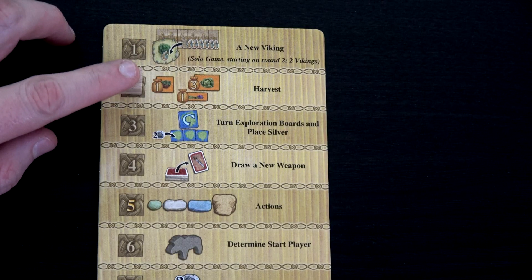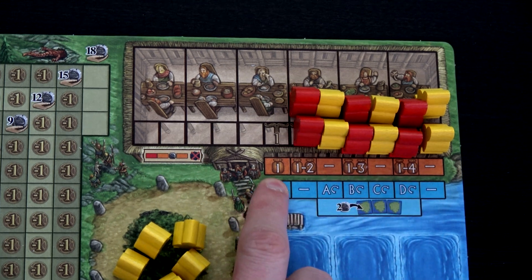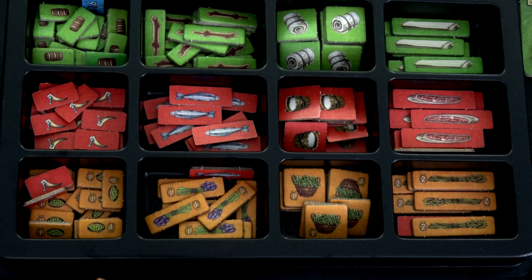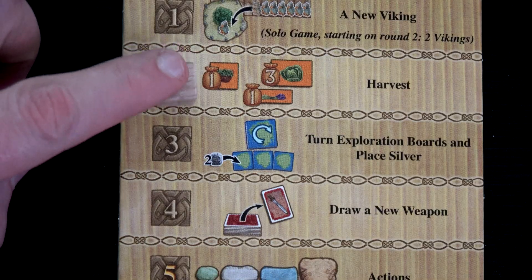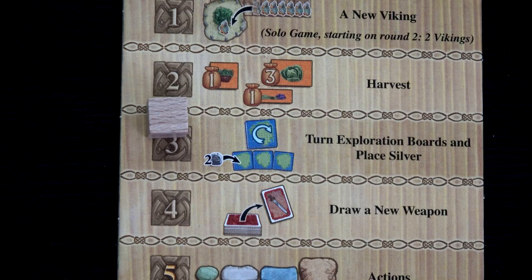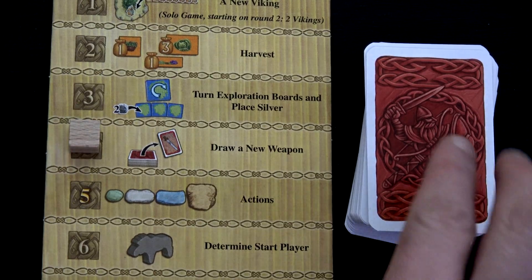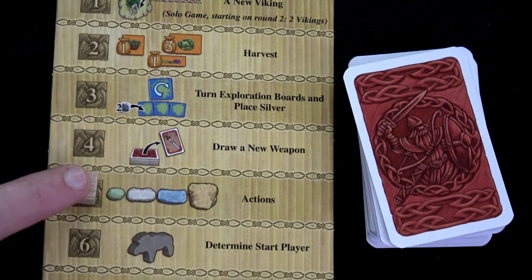We move to phase two: harvest. Looking at our player board, we harvest all level one goods this round — peas, flax, and beans. After harvest we move to turn exploration boards and play silver. The bottom track tells us if we need to flip any exploration boards or put coins on any boards; in round one it's a dash, so nothing happens. Then we draw a weapon card — we now have a second bow and arrow. Finally the meat and potatoes: the action phase, where we use our Vikings.